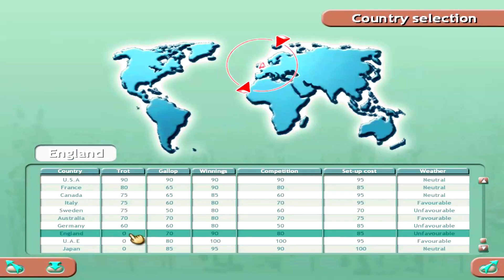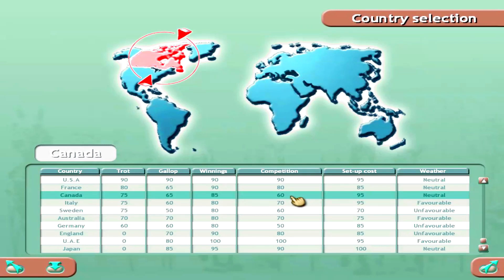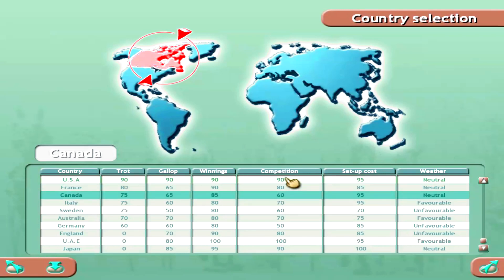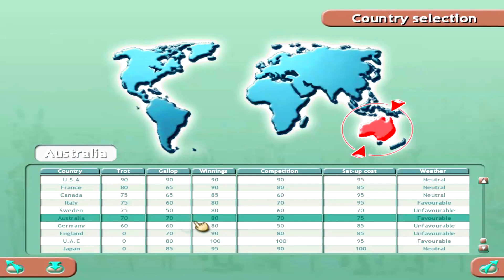Canada would probably be a solid starting place — competitions at 60 compared to the USA's 90 for trot, though competition is also at 90 in the USA. Sweden isn't bad: 75 for trot, winnings at 80, competition at 60, and setup cost at 70. Australia is one notch below Sweden for trotting, competition a bit higher, setup cost higher, but weather is favorable.